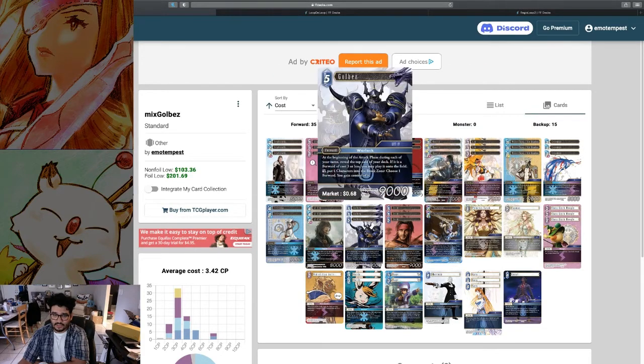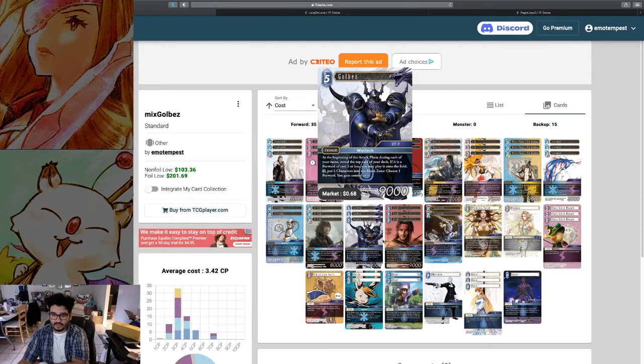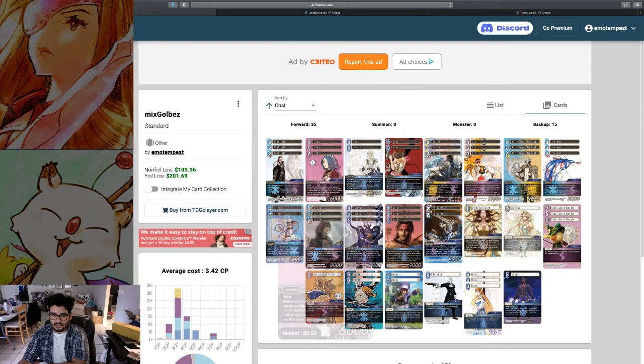The whole deck revolves around Golbez. You guys should be familiar with it by now, but if you're not: at the beginning of the attack phase during each of your turns, you reveal the top card of your deck. If it is a forward of 3 cost or less, you may play it onto the field. So the idea is to get the Golbez out, play him, and then let the fun begin.